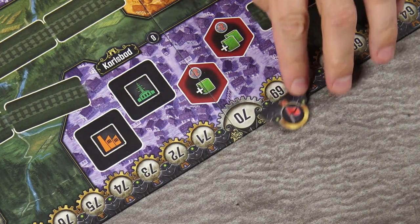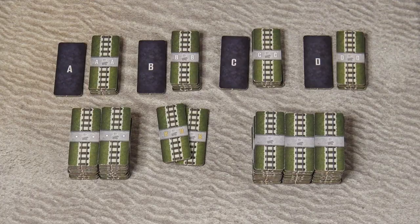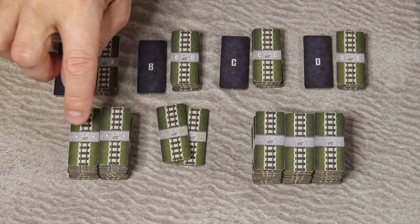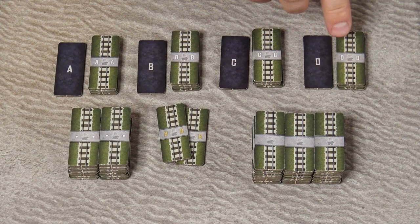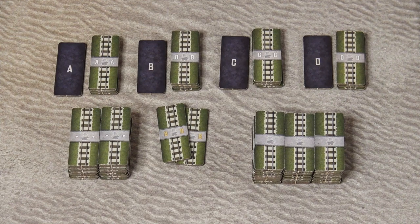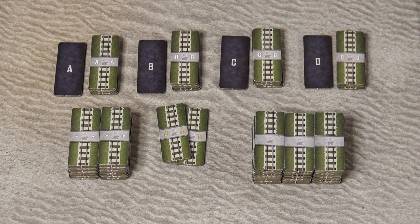Place the victory point flag token under space 70 of the victory point track. Separate the action tiles by their back: base action tiles have two white dots on the back; then there are action tiles with letters A, B, C, and D; two special action tiles with the yellow B letter; and each set A, B, C, and D has one special tile with a black back. All other action tiles without dots or letters are standard action tiles.